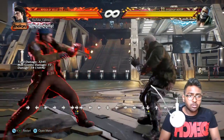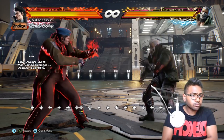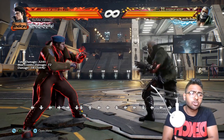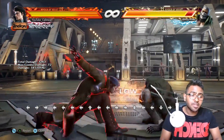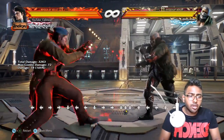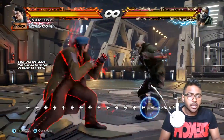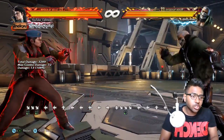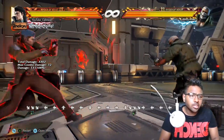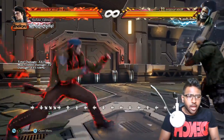Moving on to Dragunov's lows: other than the down 2, if opponents get used to it you can crouch dash into d/f+3 — great range, linear but very safe.